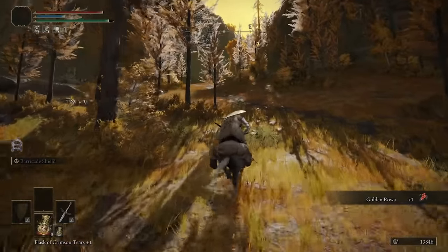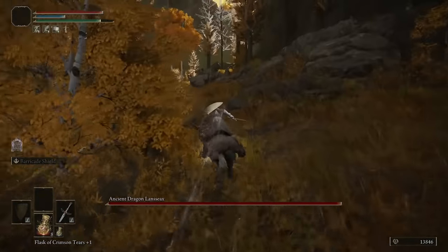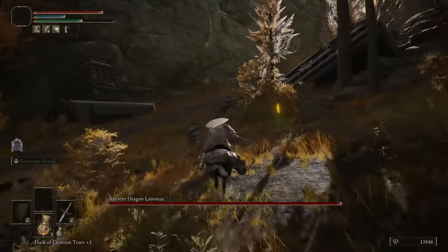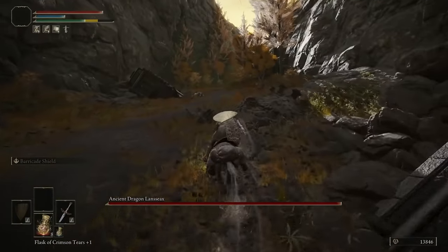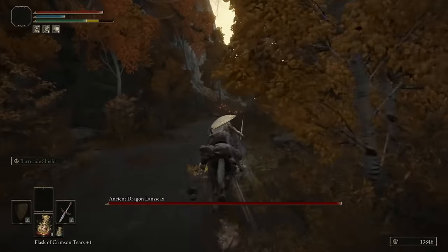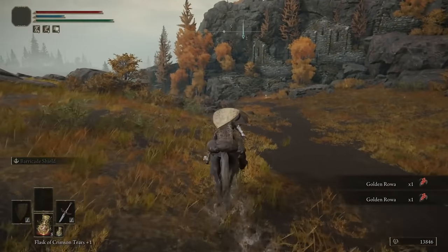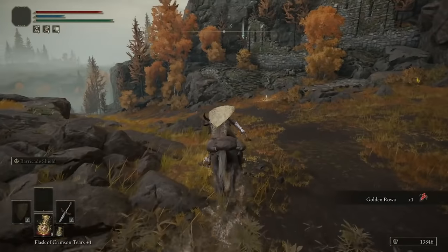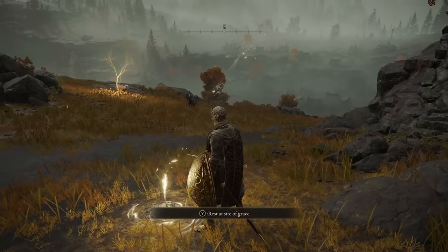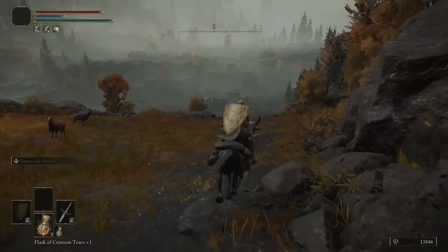Watch out for the big dragon — he's going to drop down. Head to the right hand side, keep dashing on your mount and you should be alright, you should not take any damage. It's a beefy dragon so it's going to be incredibly slow. Carry on, follow the path all the way around and there's going to be another site of grace and a golden tree — grab your golden seed. There are a few of them up here and some actually have two seeds, which is nice.